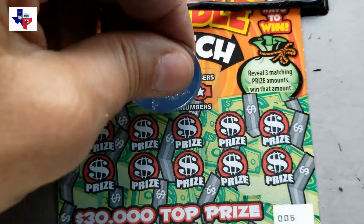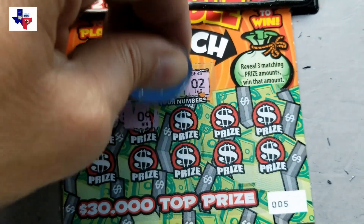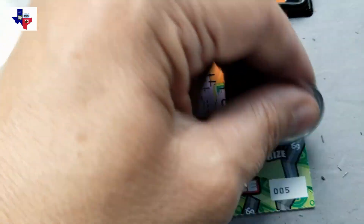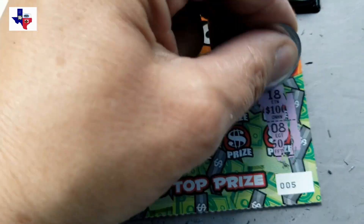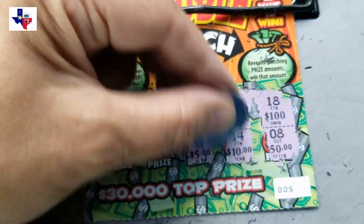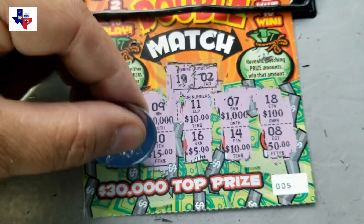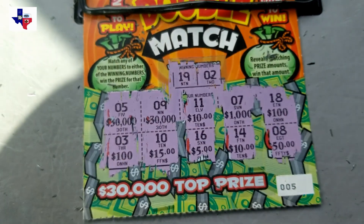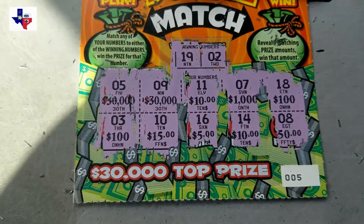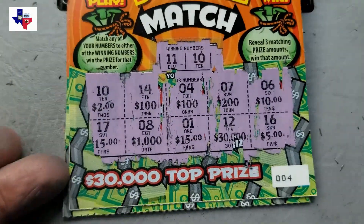All right, and ticket number five. We have a 19 and a 2. I'm going to go ahead and just take off the prize amounts this time. We needed a 19 or a 2 for three matching prize amounts. I do not see three matching prize amounts, so ticket number five is not a winner. We just had the one win on ticket number four for $2. Spent $10, only won back $2.